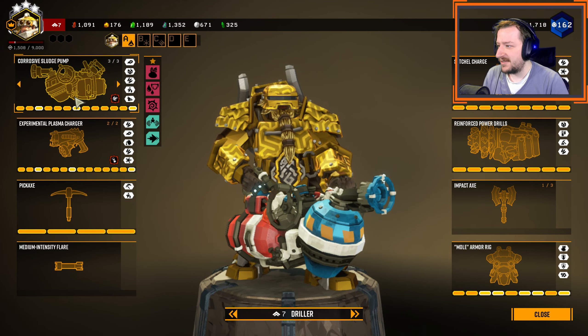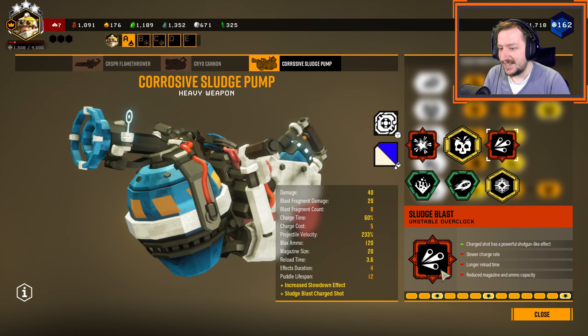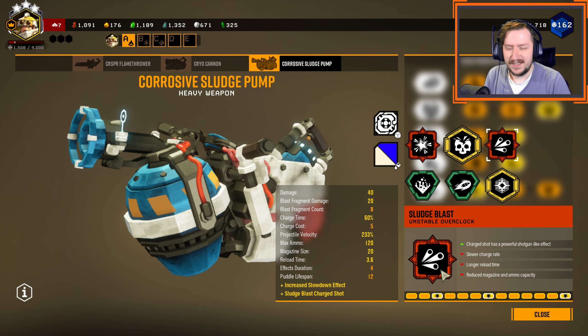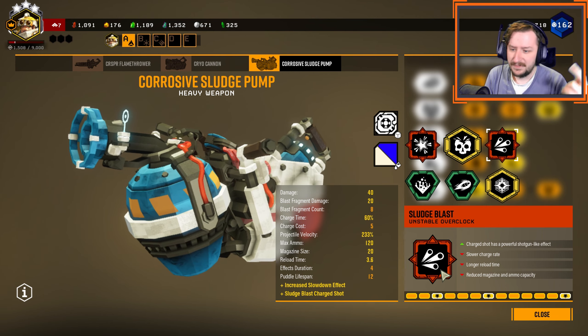Today we're going to be trying out another one of our overclocks for our new weapons. This time we're going to be looking at the Sludge Blast, which is an unstable overclock for the new Corrosive Sludge Pump. This one makes it so all of your charge shots act like a shotgun, but it has lower charge rate, longer reload time, and reduced magazine and ammo overall.